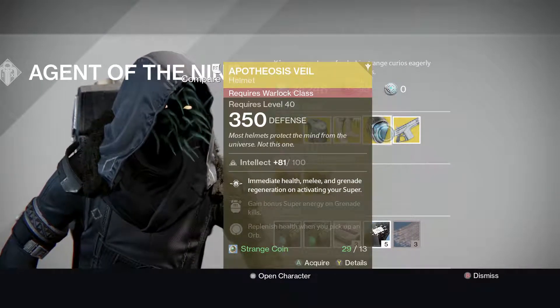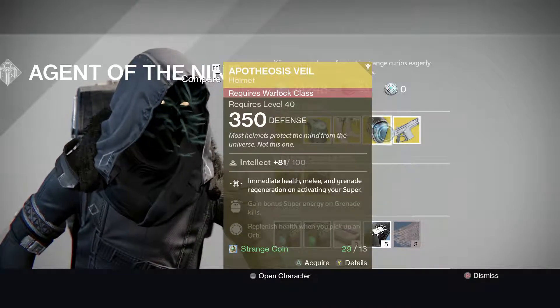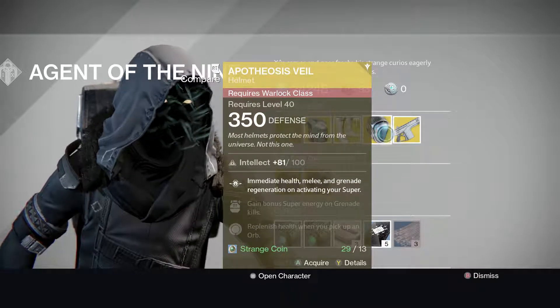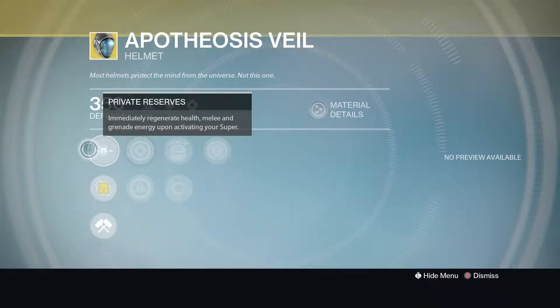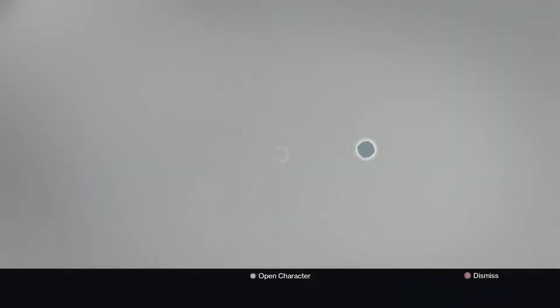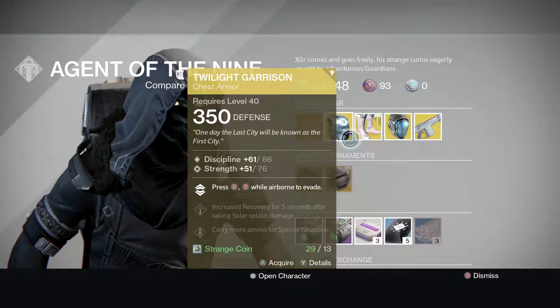For the Warlock, it's the Apotheous Veil — I can't quite say that. Intellect 81, max 100. The special is called Private Reserves: immediately regenerate health, melee, and grenade energy upon activating your super. That's pretty good. Each armor piece is 13 Strange Coins, totaling 31 Strange Coins for all three.